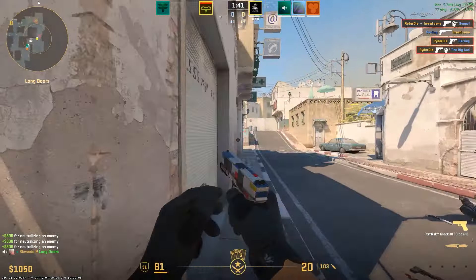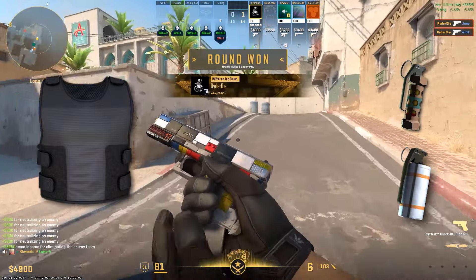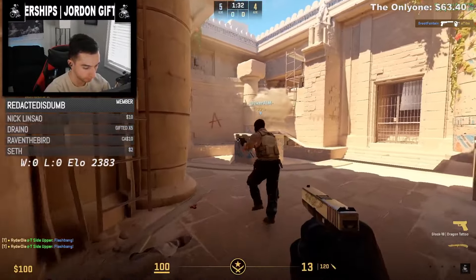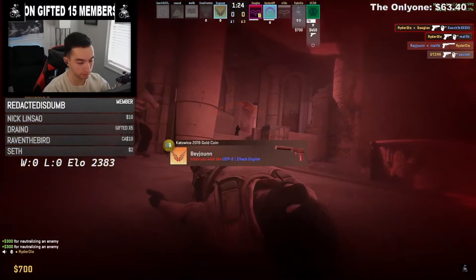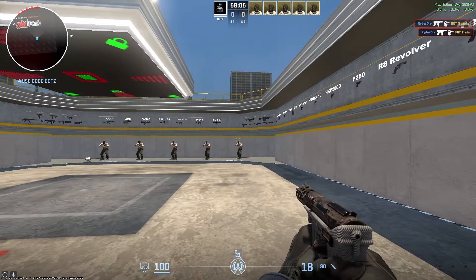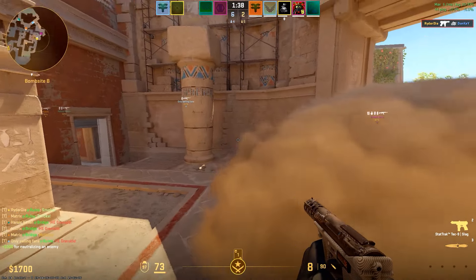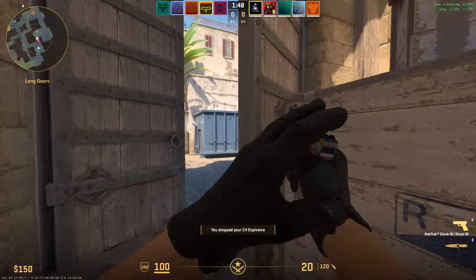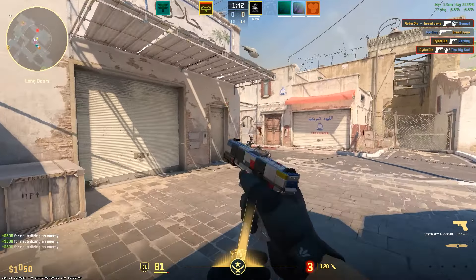For round one in lower ELOs — below FaceIt level six or seven — you should always be getting Kevlar. There's no sense getting utility when your teammates won't use it properly; you'll almost always get more out of winning aim duels with body armor. Regardless of your ELO, you need to start moving more when you have a Glock — running and shooting with the Glock is extremely strong. You should also be jumping around corners. There is nothing more difficult for a CT who misses their first USP shot and is forced to re-peek into 5 Ts rushing onto their site — more times than not, they either don't re-peek or just lose that fight.